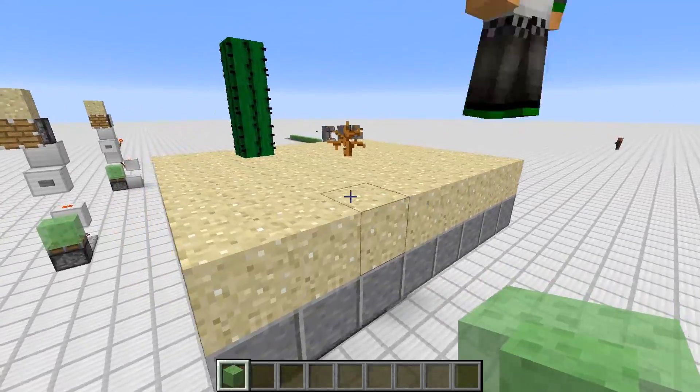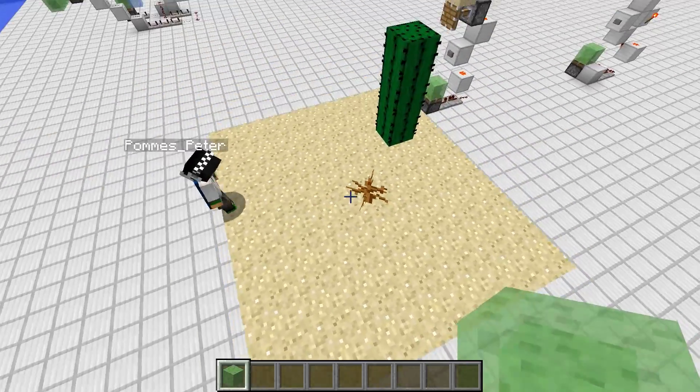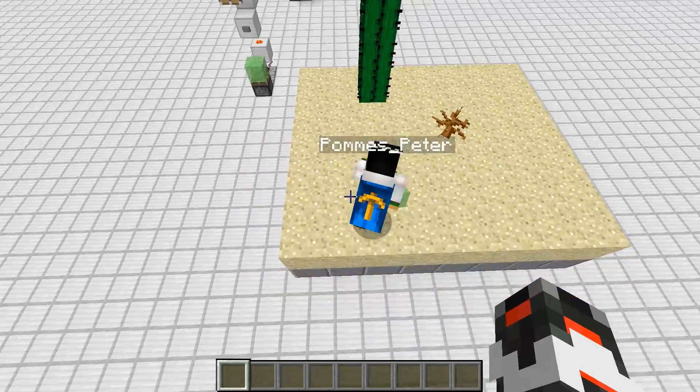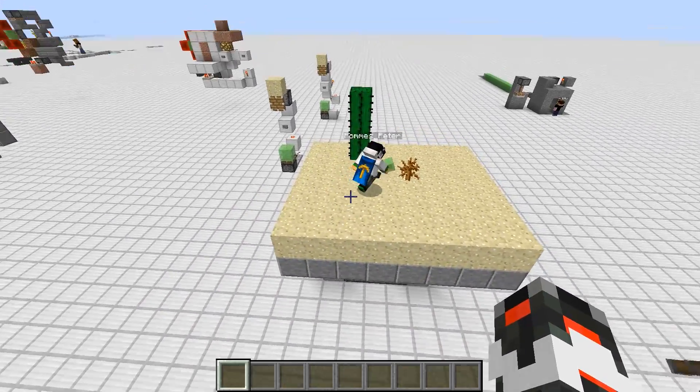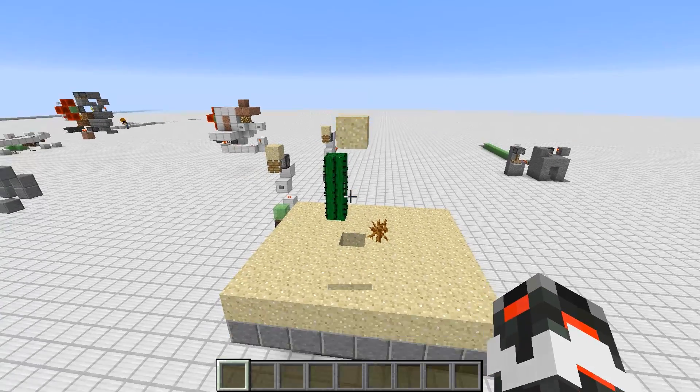This is the test world. There's one million crazy contraptions here. One of these is that one here. I saw something similar on the reddit and maybe Pommes you can show it real quick. Here's a slime block for you. So it's a secret base entrance based on the new slime block mechanics.